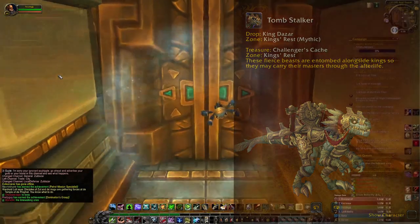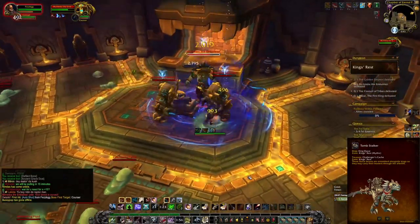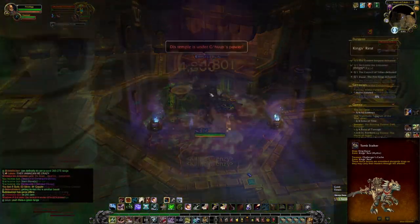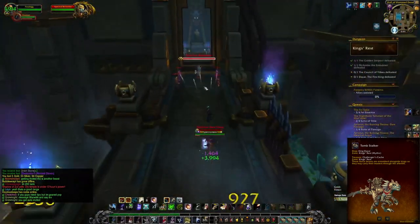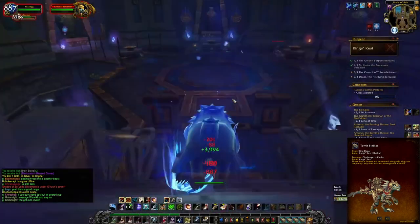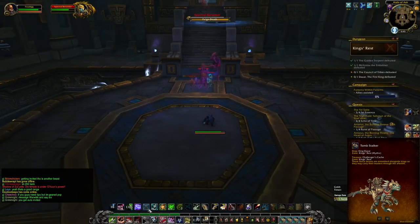Number 2 is going to be the Tomb Stalker found from King's Rest on Mythic. This dungeon is more linear than Freehold, so you will have to go through and kill each boss, but after the second boss you can skip the trash if you're able to break combat. Just be aware there are some mobs that will knock you down and hex you, so if you're trying to sprint through, make sure you can break combat, otherwise just kill the mobs.